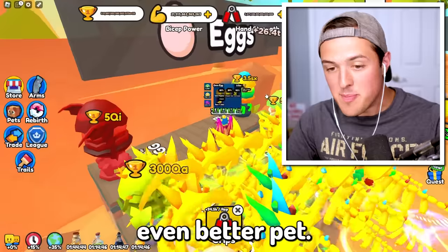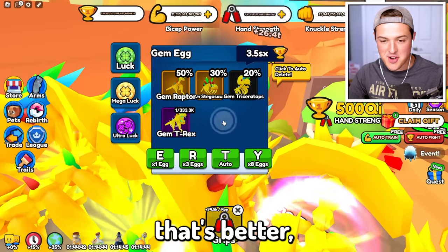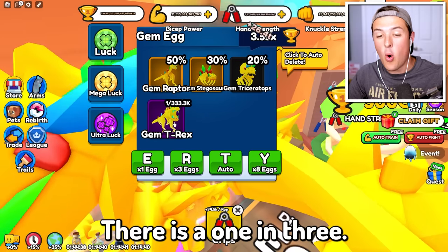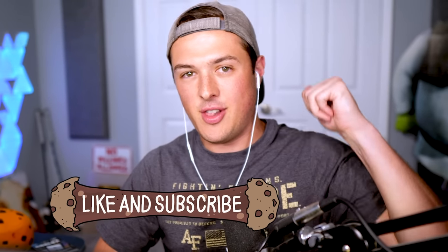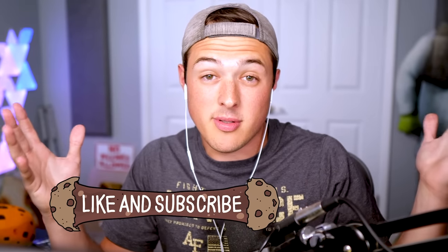And in today's video, I'm gonna see if I can get an even better pet. There's one thing that's better, and that is the Gem T-Rex. There is a 1 in 333,000 chance that I get that. But my chances go up if you guys leave a like on today's video — those are the rules, that's how it works.